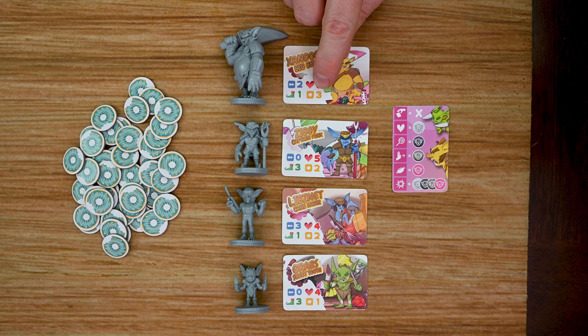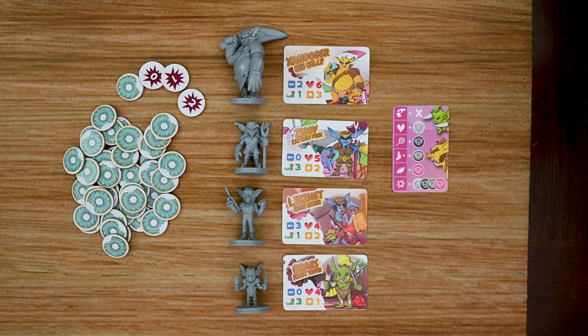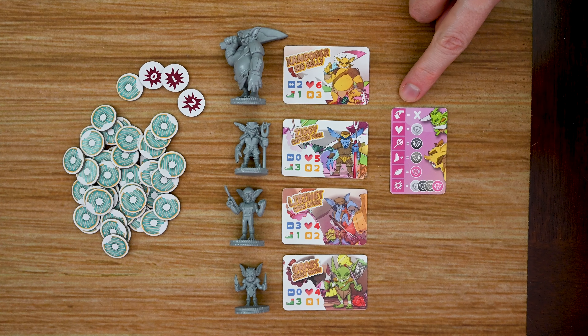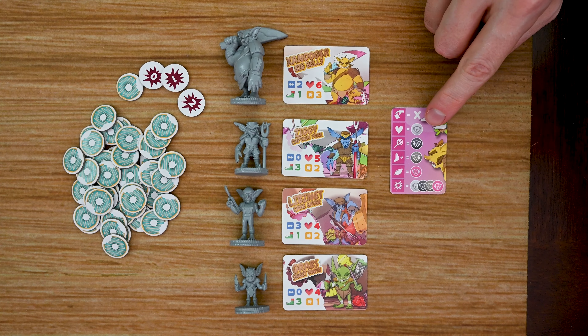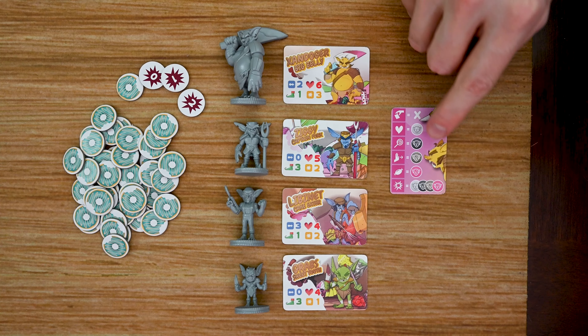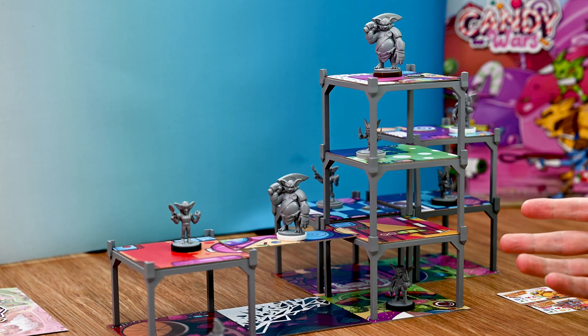Anytime you take damage from a glutton, you draw a random number of donut tokens from the pile based on that enemy's attack value. Donut values range from zero to two, so depending on your draw you might take quite a bit of damage or none at all. In cooperative mode, at the end of each gnome's turn you roll a die and consult the enemy card — it tells you which colored gluttons activate. If none of that color are out, you spawn new enemies into spawn zones. Rolling a hit activates all enemies on the board.